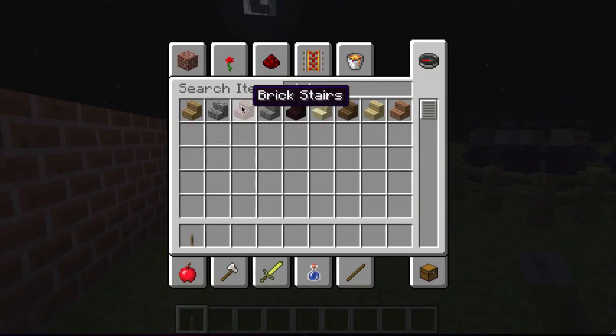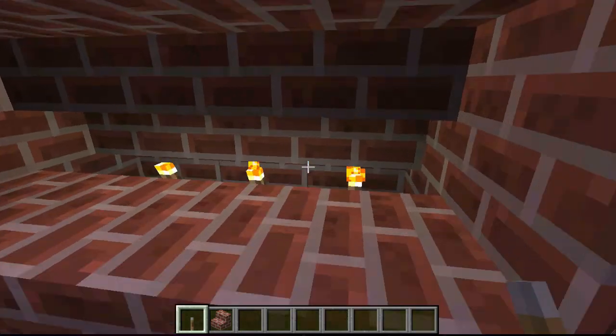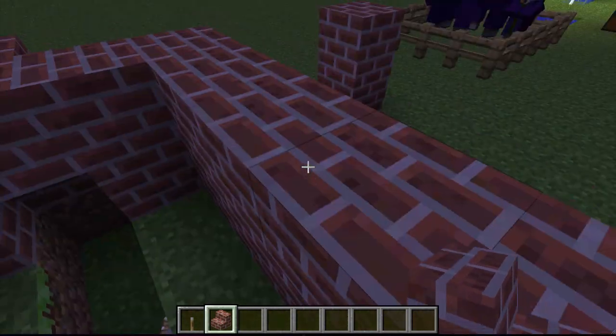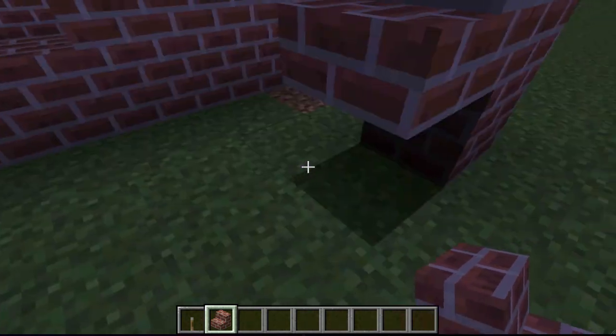Let's get up to some stairs first. I'm just gonna kill all the lights around here, take that away and block this off. If you place stairs, you can see the lightning bug is still there and they still haven't fixed it, though they have fixed the majority of it.